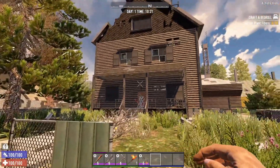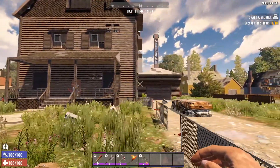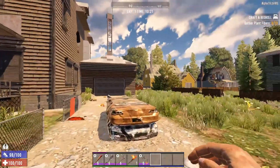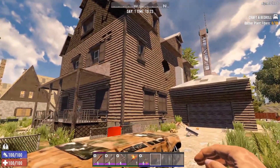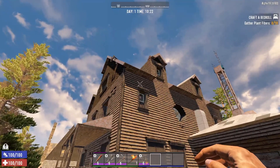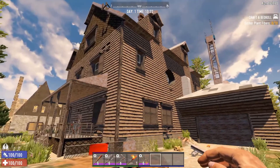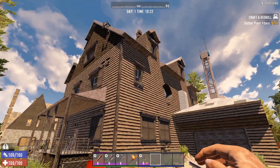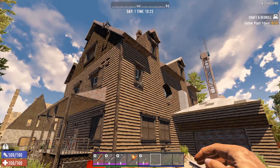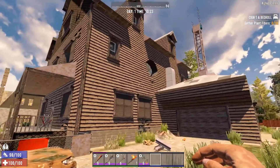Today we're going to be going through this building — it should be quite a simple one. Now, you can get straight up to the very top of buildings because most of the loot is at the top. They are changing this though, making it so loot is more central to the building, so people can't just nerd pole up to the roof, grab all the good loot, and nerd pole back down.